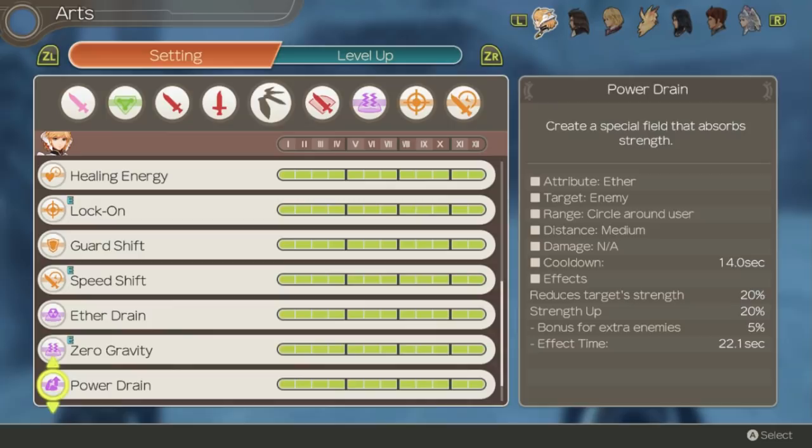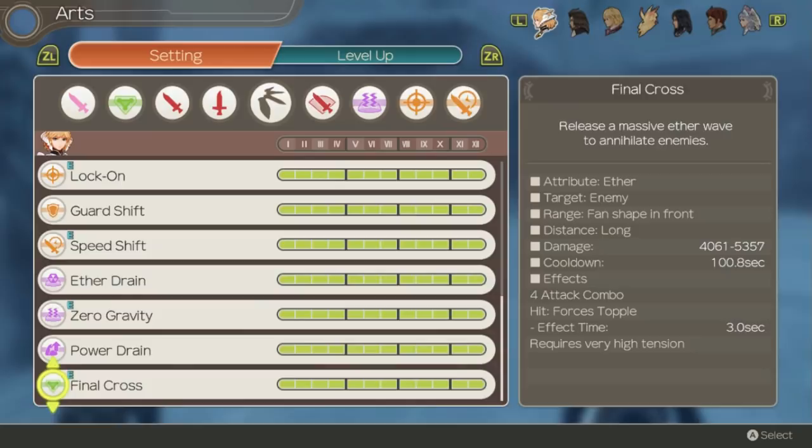Final Cross is probably the highest scaling art in the game. It has potential to beat out Fiora's talent art in damage and is basically an X Buster clone. Not only that, but if the final hit connects it will force topple on any enemy in the game including super bosses. That's pretty insane for a single art.